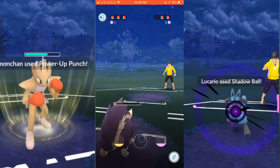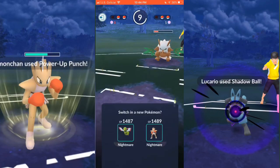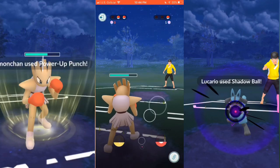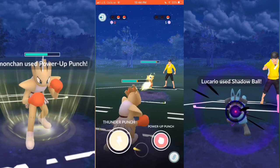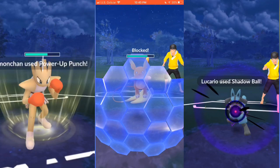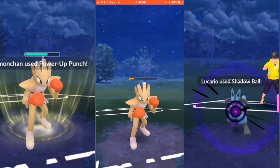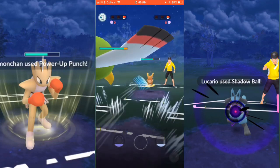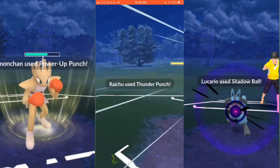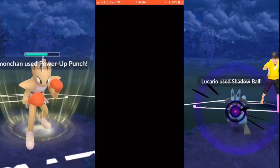He brings out Shiftry again and I bring out Hypnochan, which will do decent damage to Shiftry. He then brings out Alolan Raichu and I know I'm in trouble because my Zapdos is waiting and Zapdos just gets destroyed by Electric. Unfortunately Hypnochan goes down and my only saving grace is trying to get to that Ominous Wind, but as you can see Alolan Raichu charges up its moves super fast. RIP Zapdos — good game Matthew.